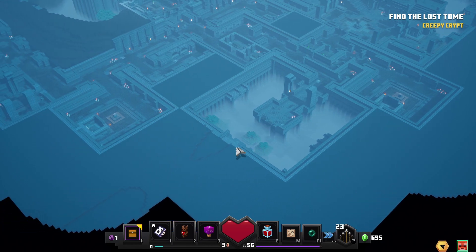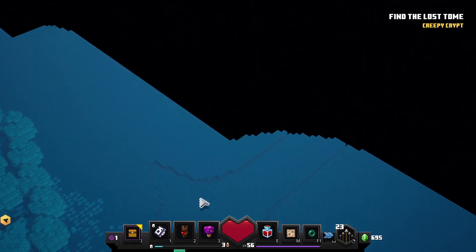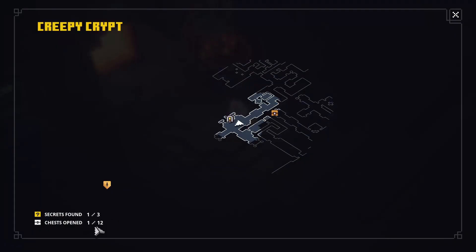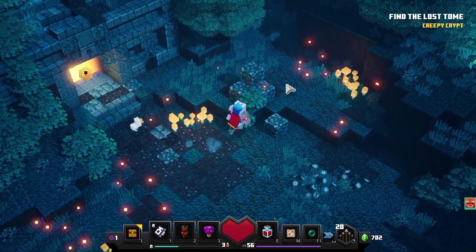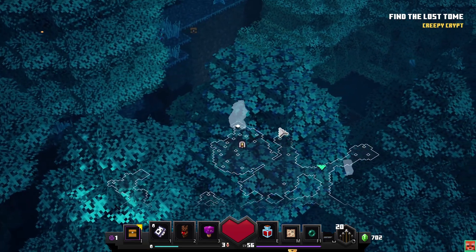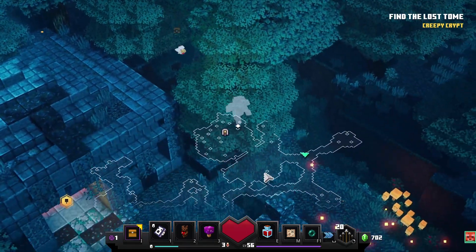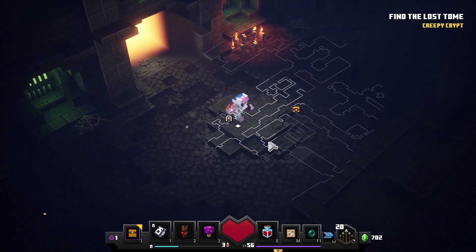It looks very cool though — the Creepy Crypts look massive and super cool to see an overview of. It counted as a secret on the map as well. I can see your name if you're in the same map as I am, but if you're in the Creepy Crypts, your name doesn't show. You just disappear — I can see your silhouette but not your name tag. That's very weird.